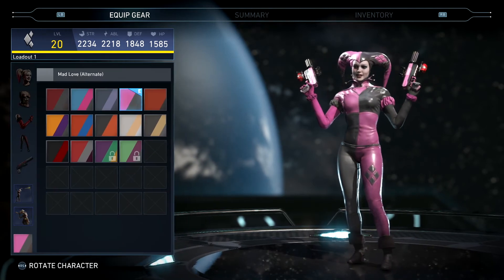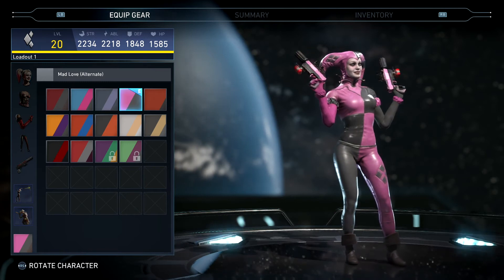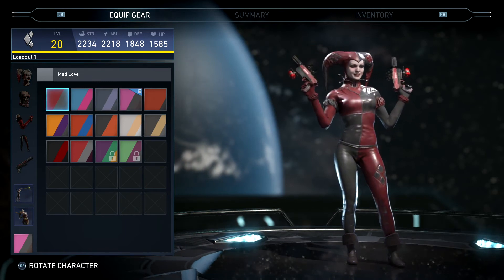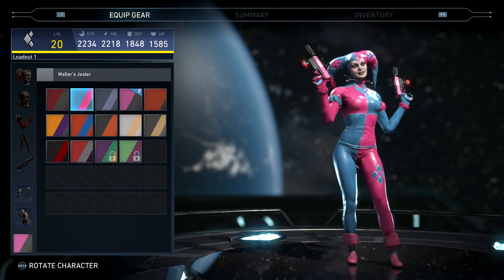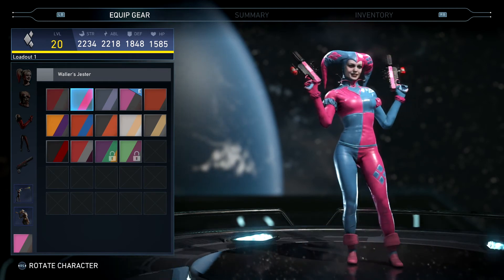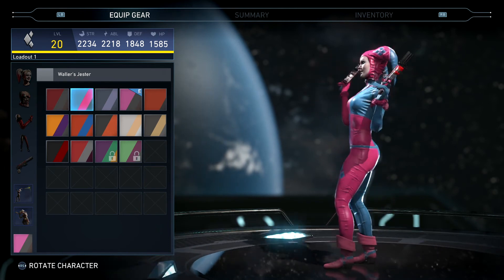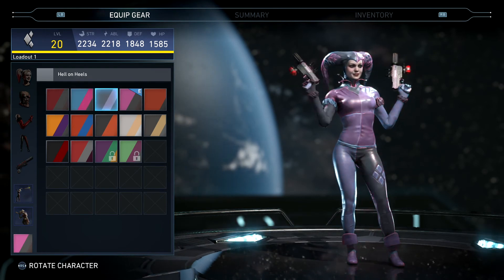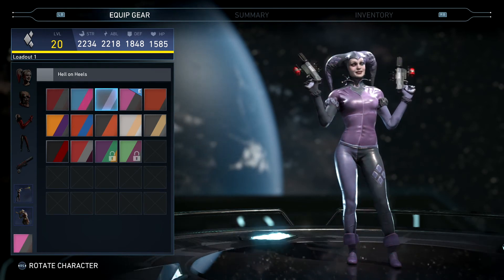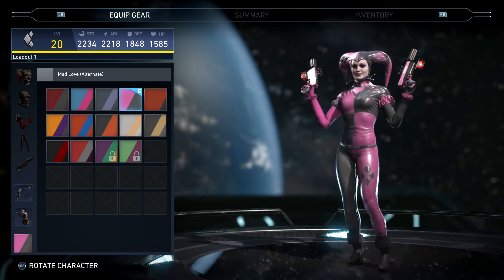Let's check it out with all these other shaders on there. I've got Mad Love equipped right now — I like that one, I like the pink and the dark grayish-blackish. Mad Love with the red and gray, and then we've got pink and blue. I think those look good. I really like this set — I like how it all fits together without any of that extra stuff attached to her. Pretty much all purple on that one.